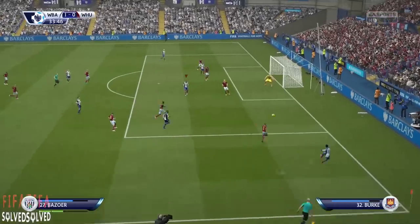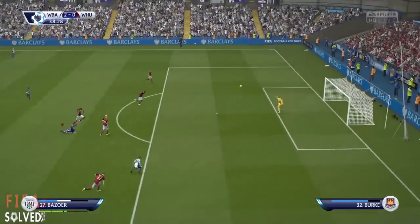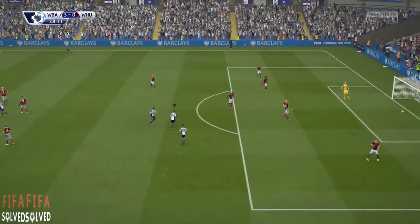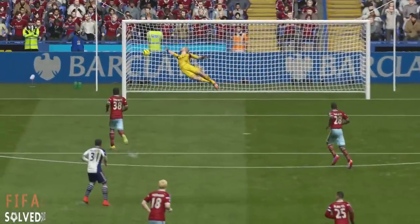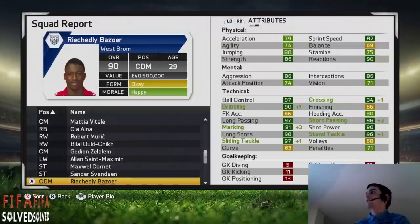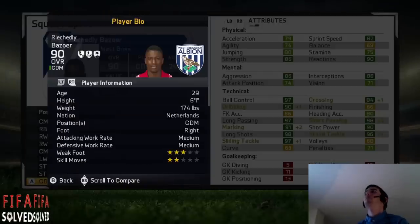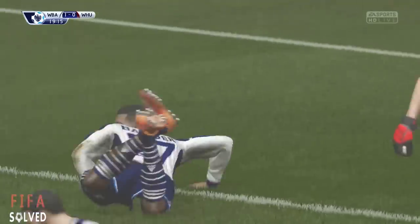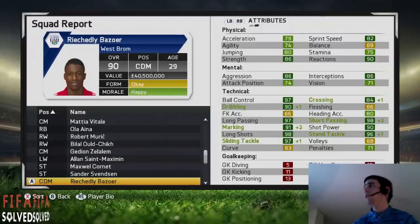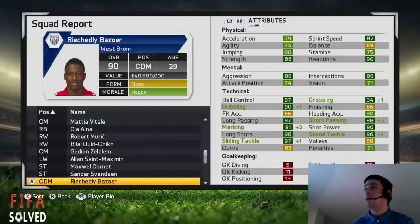Bazaar — you can get him from Ajax in the Dutch Eredivisie. He's a great CDM to have. He starts at 64 and goes up to 90 — plus 26 times. His ball control is 97, short passing 98, long shots 98, long passing 97, slide tackle 97 — he's insane. For a CDM his specialties are distant shooter, tackling, and tactician — exactly what you need to protect the back four. He can only play CDM but you can use him as a centre mid, and he's done alright for me for all the seasons.